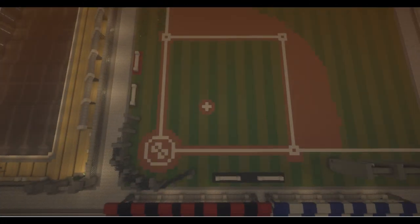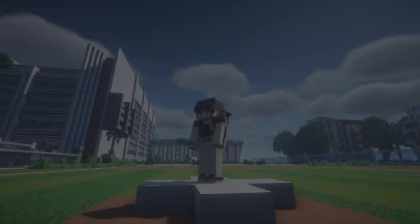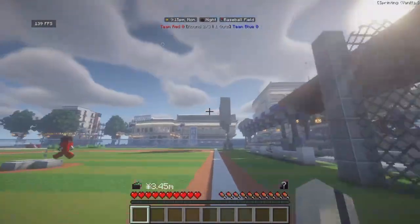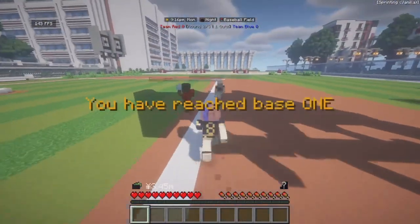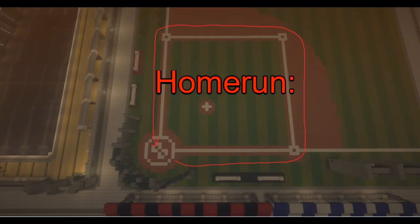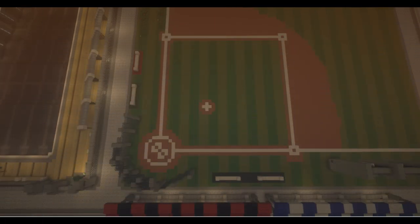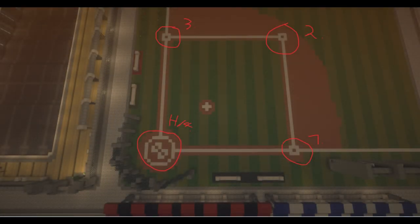In baseball, the rules are pretty straightforward. You have the batters, who for reference I will be calling team A, and the pitchers, who I will be calling team B. Team A's goal is to hit the ball as far away as possible, so team B has a hard time getting it whilst team A tries to run. However, if team A gets caught before making a full run, otherwise known as a homerun, they'll be out. There is a way to prevent being tagged out, and that is getting to a base. These are the three bases along with the home base that you see here.